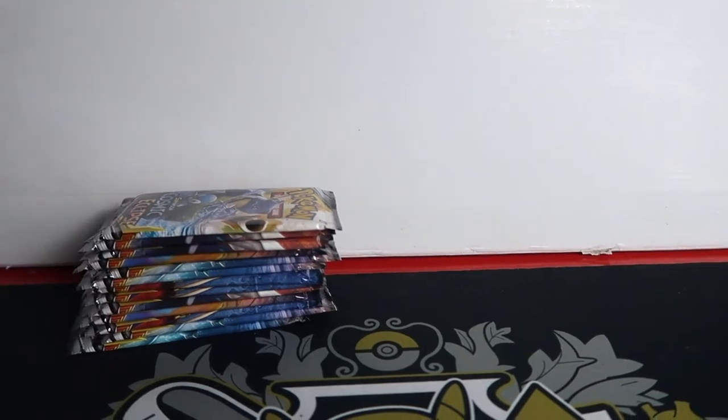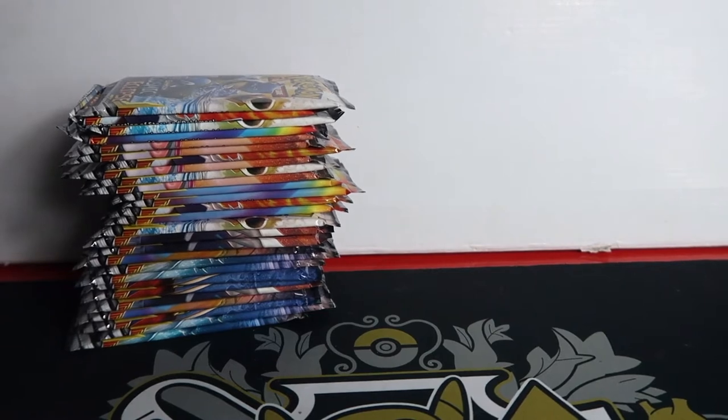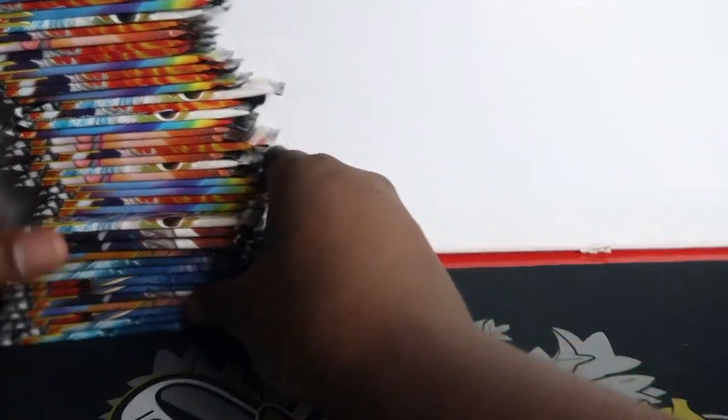Here we have some Cosmic Eclipse - some came out of Gallatin's, and if you've seen my other videos you know the Gallatin's are broken and you can get crazy pull ratios out of them. Then some of them came out of triple blisters, so it's a good mix and we don't know what we're gonna get.